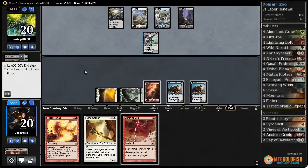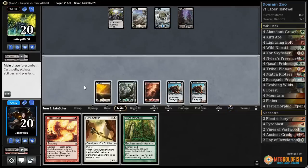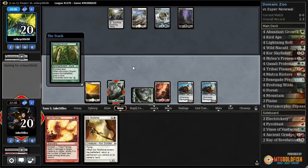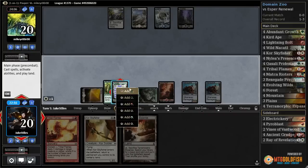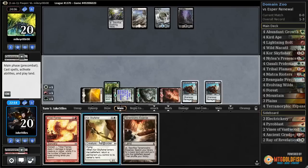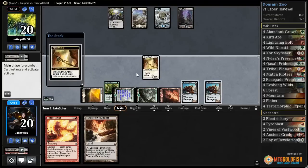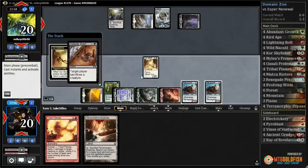Because if they can trade off with one thing a turn with Stinkweed Imp, that's pretty bad for me. Just use my mana here, since I'm going to be all-in on attacking with these Freighters. Abundant Growth, okay. Floating a green mana here so that I can replay the Abundant Growth. Diabolic Edict, okay.